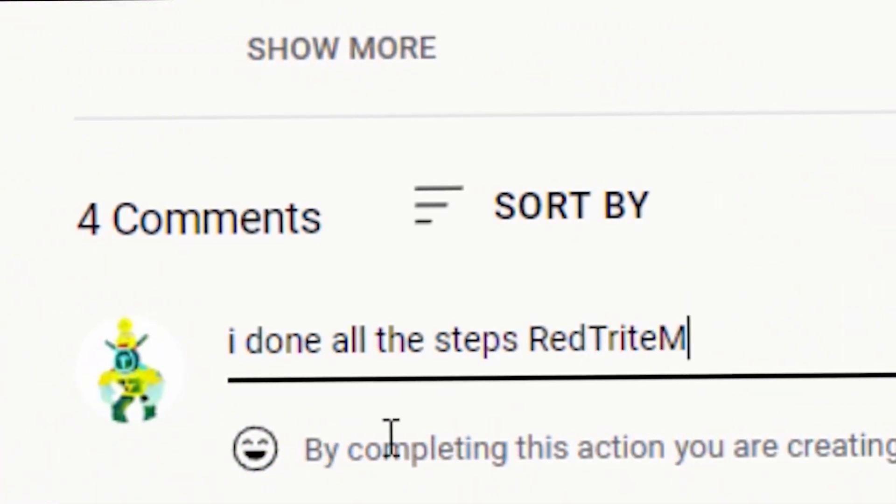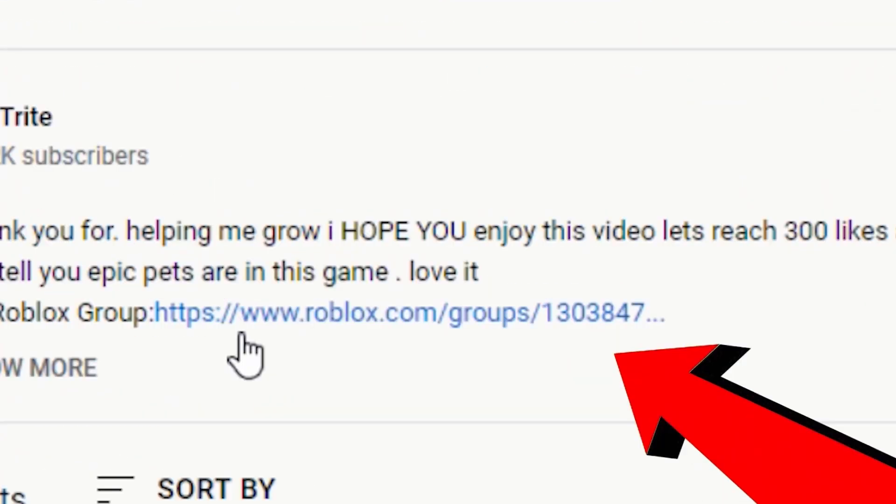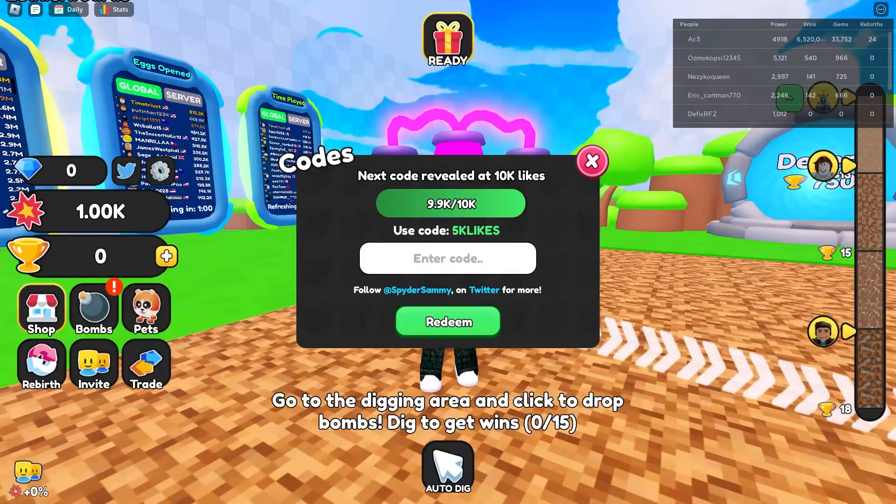So how you can enter 2 Robux in the game — basically just go right through here, where it's the Twitter board, and here you can initially just enter them.